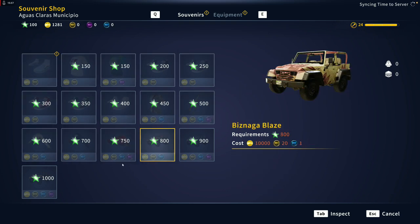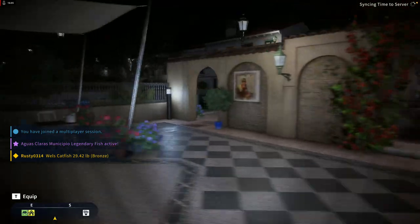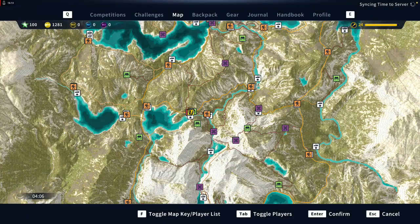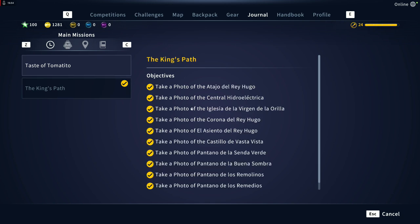In the souvenir shop there's a lot of different stuff — the equipment section is the same across maps so don't worry about that. You want to get all the collectibles and also do the main missions here, including the King's Path. Do the first three missions on the Taste of Tomatito mission line, but hold off on completing the final one for now. You can always track these to find where you need to go.